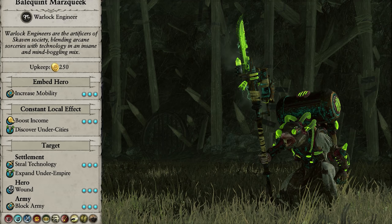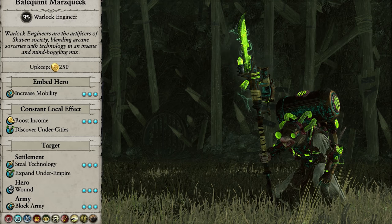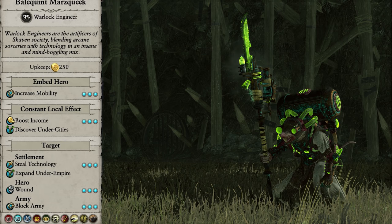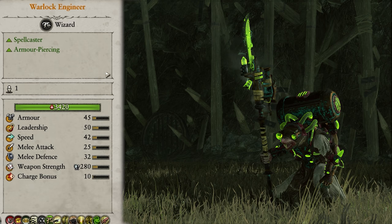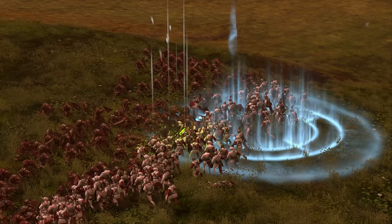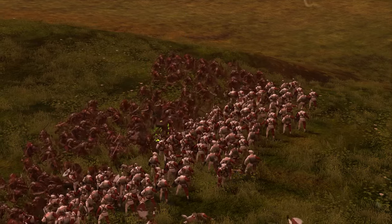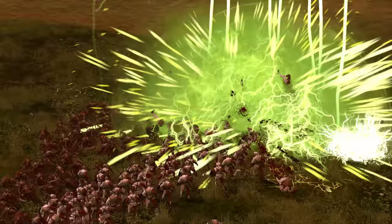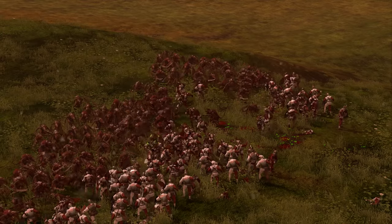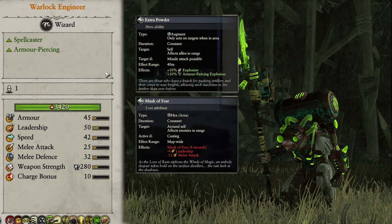Finally, we come to the Warlock Engineers. On the campaign map these guys can steal tech, establish under cities, block armies, and wound enemy characters. When embedded in an army they provide increased mobility in campaign. In battle they function very much like Warlock Masters, but are of course not quite as powerful. They are great spellcasters as well as dealing armor-piercing damage in melee, so are great at reinforcing the front lines whilst casting powerful spells to help your units and harm the enemies. They have access to the Skaven Spells of Ruin, but have no mounts, and have the abilities Extra Powder, Musk of Fear, and Doom Rocket.